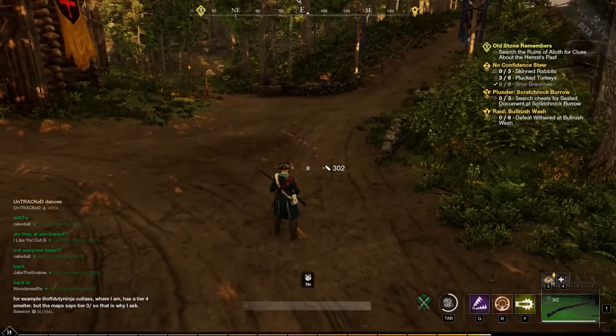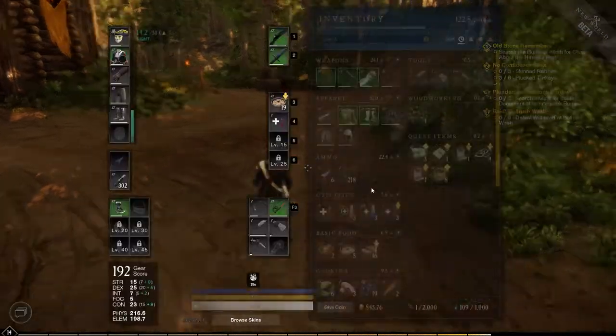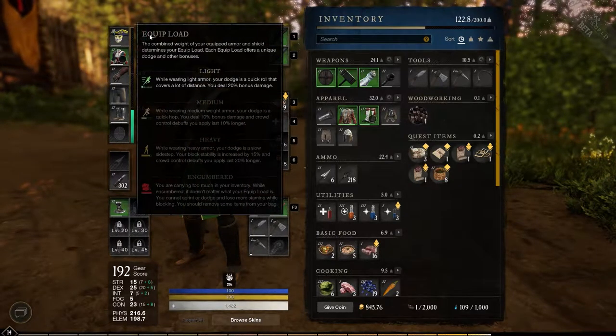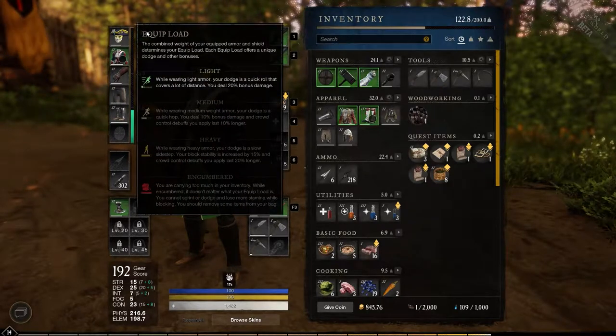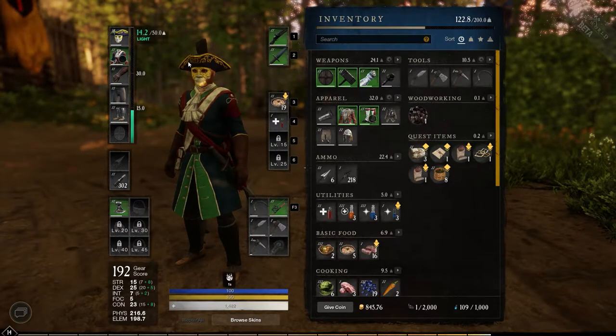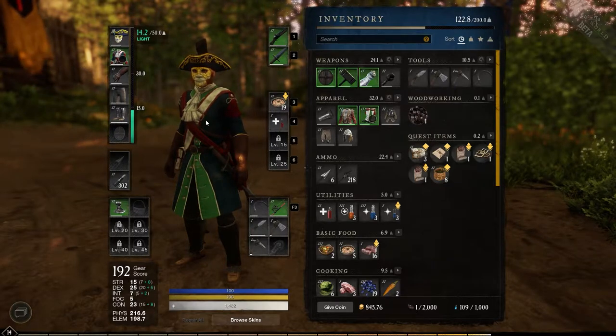Let me show you exactly what I'm talking about. If you hit Tab, you're gonna see some options, but at the top left is where you want to look. When you hover, it says equip load or equipment load. This is the combined weight of your equipped armor and shield, and that determines your equipment load. There are three classes: light, medium, and heavy, and each one has a different dodge.